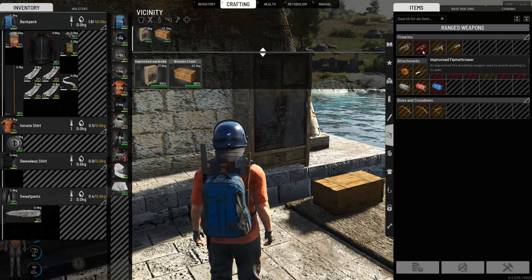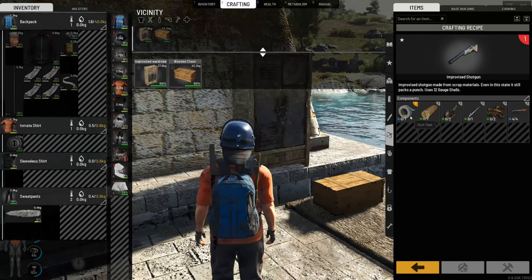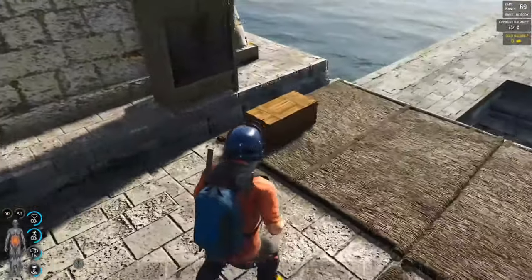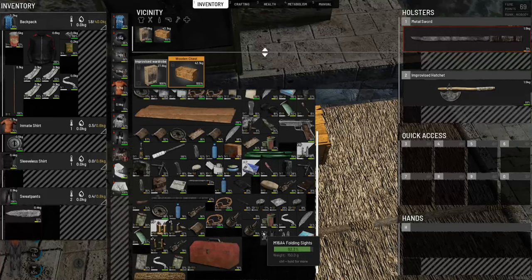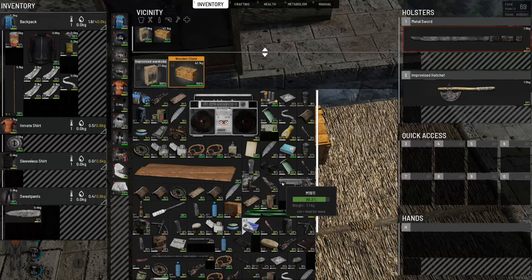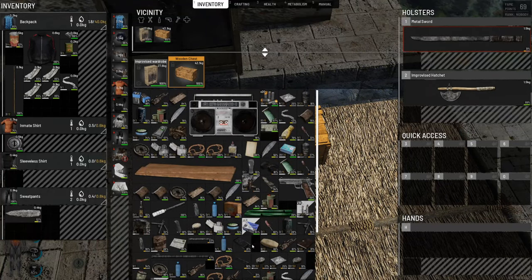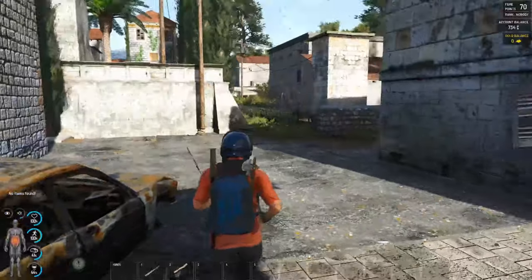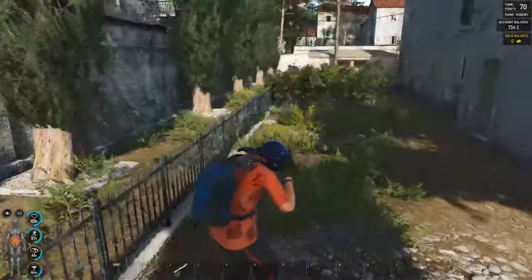I'm going to make a grenade launcher. The shotgun would be nice but I have a metal pipe. Can we make a metal pipe? We need duct tape — what the hell are we going to find duct tape? We are going to have to go and search for stuff we can sell at the marketplace and then perhaps buy some duct tape. Yeah, that sounds like a good plan.